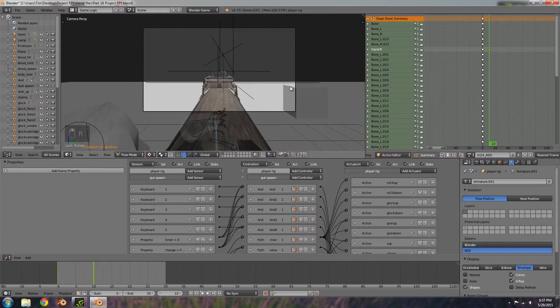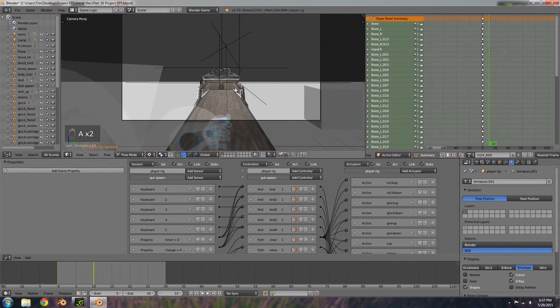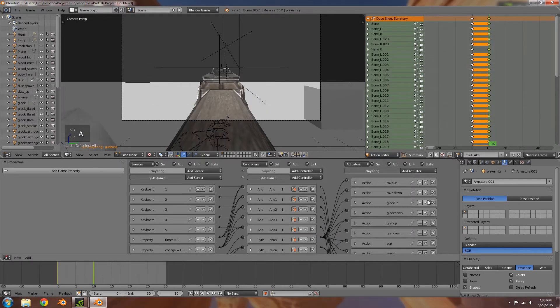Press I and insert location rotation. That's looking fine — maybe R+Y just a little bit more but that should be good. Deselect, then select everything, press I and insert location rotation.